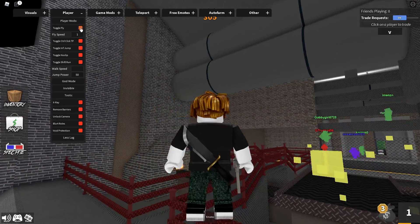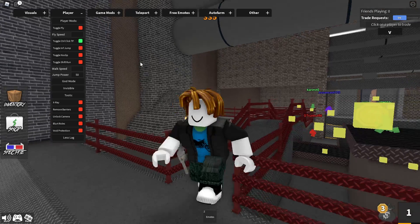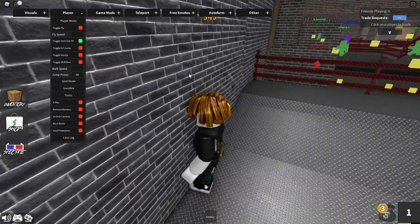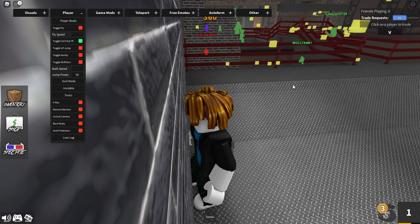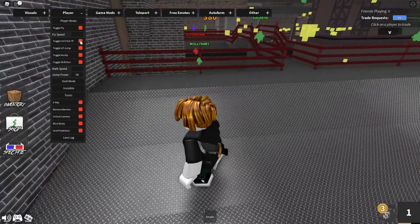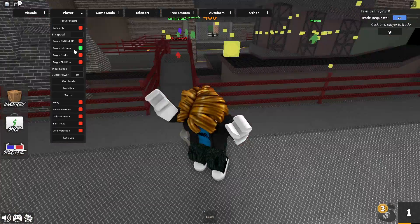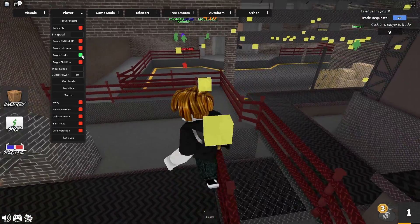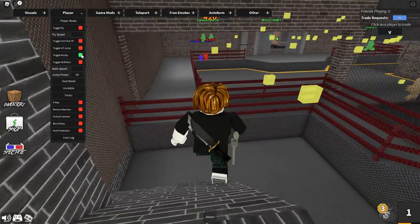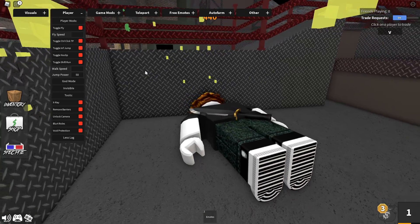Moving on to the player section: you have toggle fly, which allows you to fly, and you can change your fly speed. There's control-to-TP where you hold control and then click to teleport. You also have toggle infinite jump and toggle no-clip, which lets you go through objects.